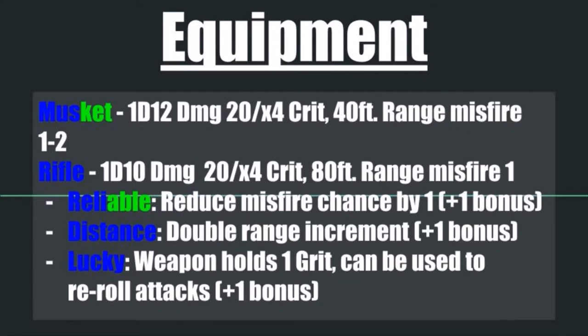If you have to use muskets because your DM is not allowing more advanced firearms, then the Reliable enchantment is good to grab — it reduces your misfire chance by 1 and counts as a +1 bonus. Definitely grab Distance as well, whichever option you're allowed, as it doubles your range increment and counts as a +1 bonus. Your musket now reaches 80-foot range increments and your rifle reaches 160-foot range increments, which is fantastic and makes you a really dangerous long-range combatant.